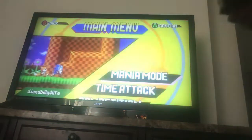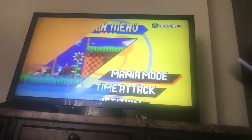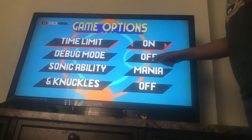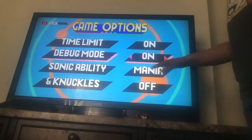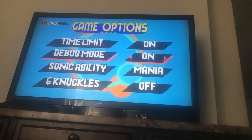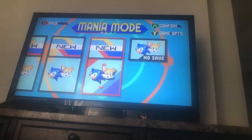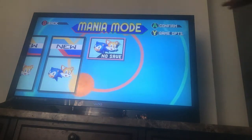Head over to newswave, press Y, and you'll see this thing called debug mode. You turn that on. I might make another video on how to get everything in the game, all this stuff. But you turn on debug mode, press B. You can do this to play as Knuckles — don't know why, it just makes you play as Knuckles.